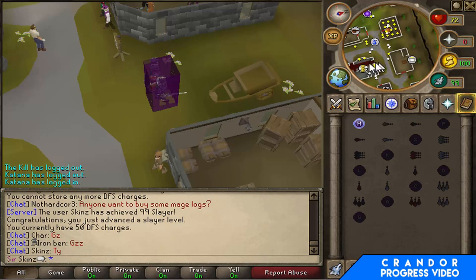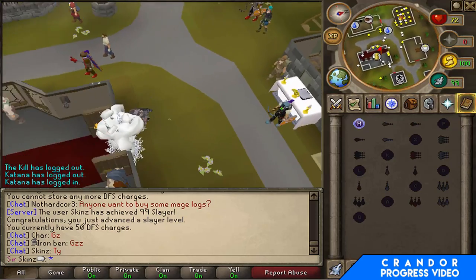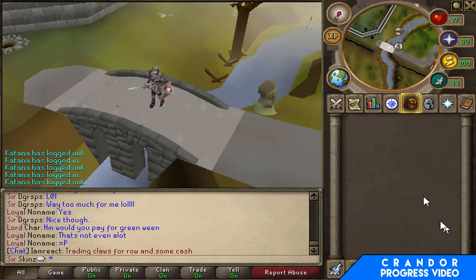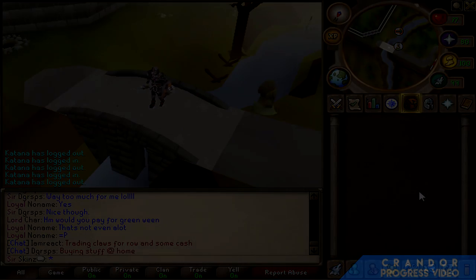99 Slayer's out of the way. Got some bones to use to hopefully get to 81 Prayer, and then I'm going to be ending the episode. We're here on our new outro spot — this is going to be called Outro Bridge, where I'll do all my outros. Thank you all so much for watching progress video number five. Sorry if it was a bit shorter than normal, but I'm going to be starting my Iron Man series once this episode is finished. Leave a like, leave a comment, make sure you subscribe — all that good stuff.